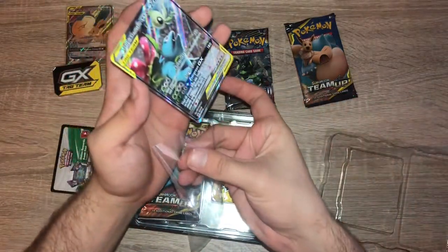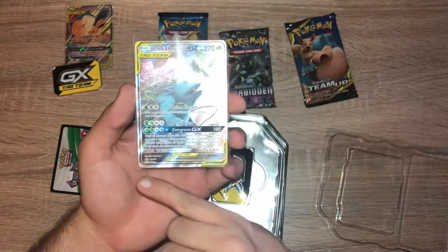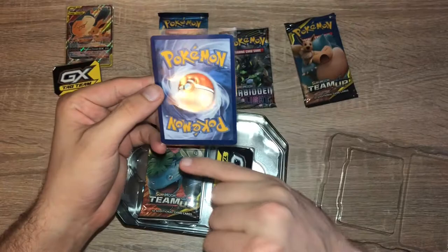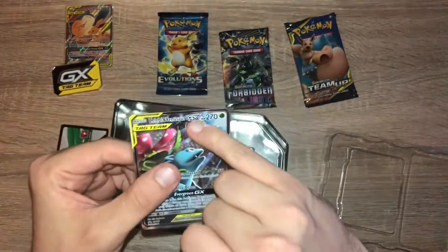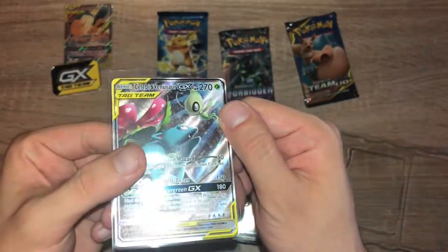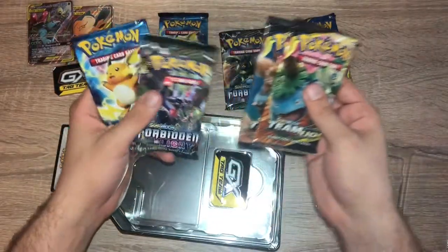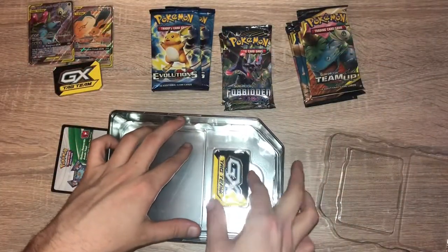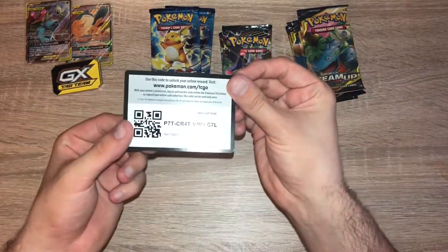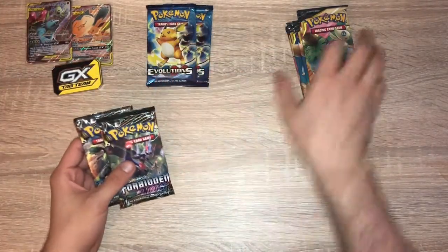We have Celebi and Venusaur. Pretty poor centering compared to the other one. The bottom left is quite heavy compared to the top right. It's a bit visible on the back as well, but the biggest indicator is the top kind of stops at the black line. Then we have the cards — two Team Ups, a Forbidden Light and an Evolutions. And another tag team slab. So here's your code card. Not quite what we were expecting in terms of packs. We'll get the Forbidden Light out first, then we'll do Evolutions and then we'll do Team Ups.